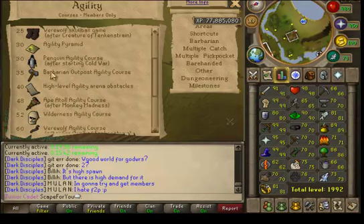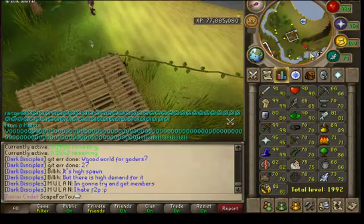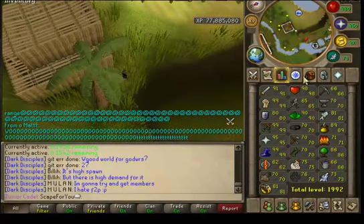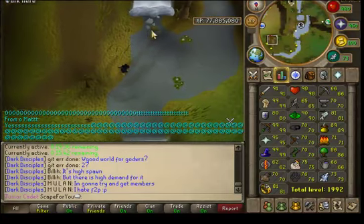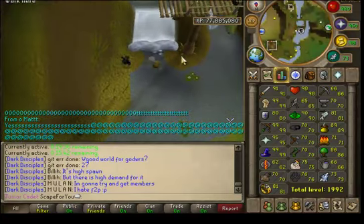The Barbarian Outpost is quick, easy, and not too long. I would stay there until level 55 — possibly 52, but I'd say 55 — just so you're safe and you don't have to fail traps. Then I'd head to the wilderness course, which is level 52 wilderness.